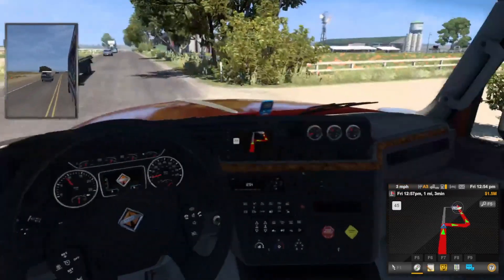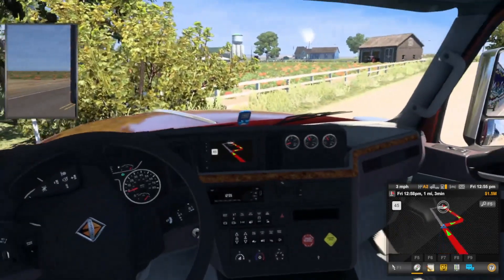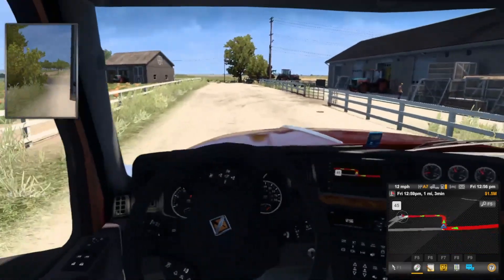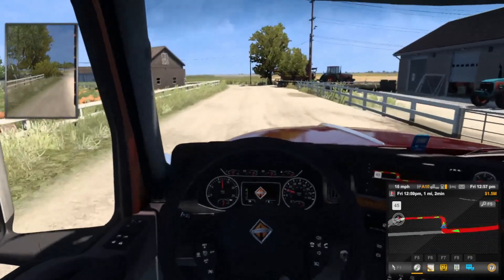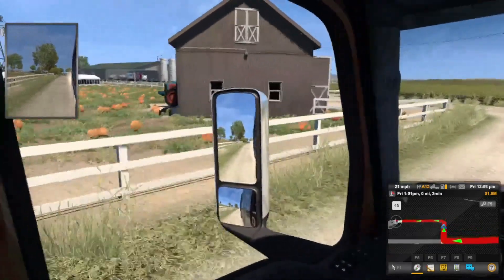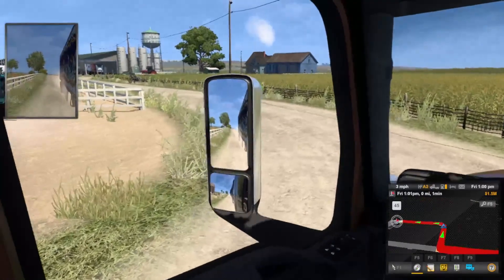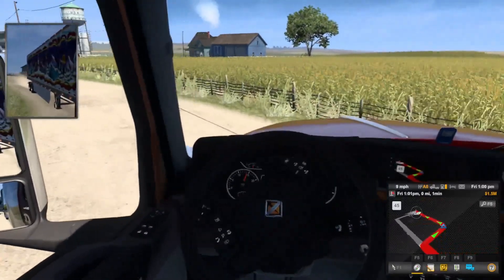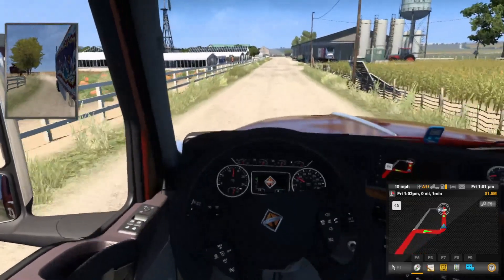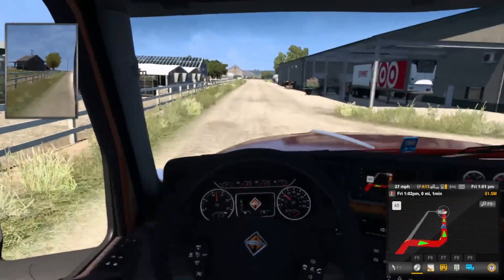Okay, this is our turn right here — a bit of a tight turn as well. Hopefully our trailer can make it round here. Looks like it has indeed, which is always good. Looks like we're on some sort of farm. And are those pumpkins? What are they doing growing pumpkins? Not the correct season. But either way, can't complain — nice sunny day here in ATS, which isn't too bad.